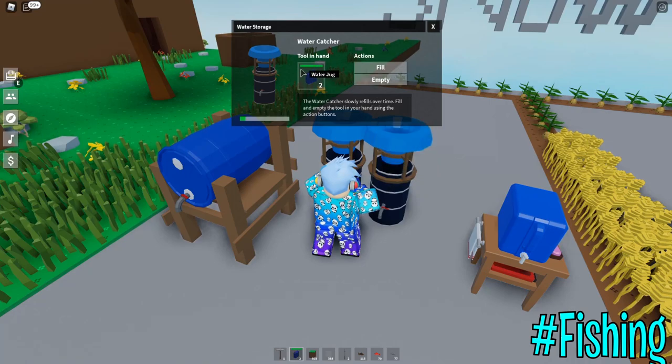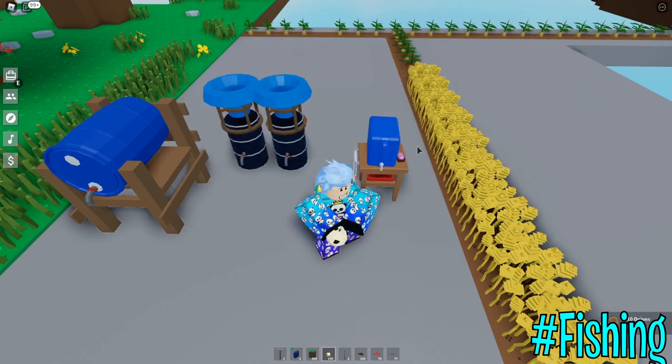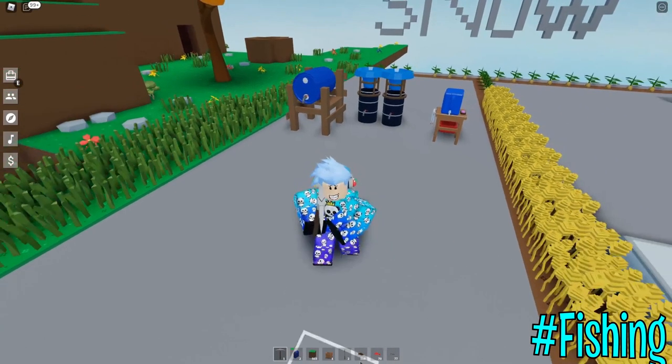The problem is you might need to create a lot of water catchers, because one jug almost makes the water catcher empty. Actually, the washing station is not that bad — look at that, it's much faster! You can wash your onions ten at a time and for some reason it doesn't actually need anything extra. Getting the industrial washing station is not really that needed, because this basic one is much, much faster.